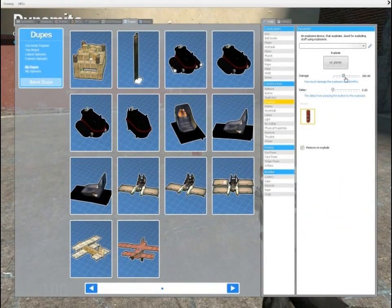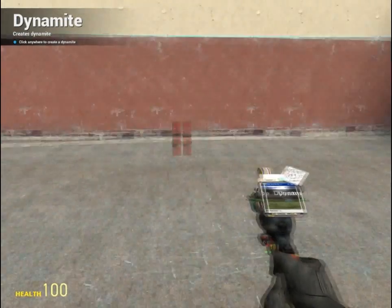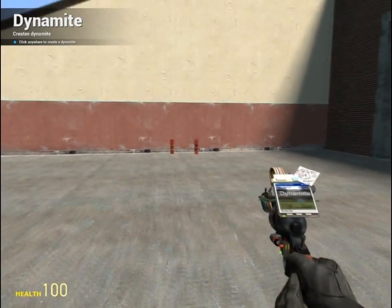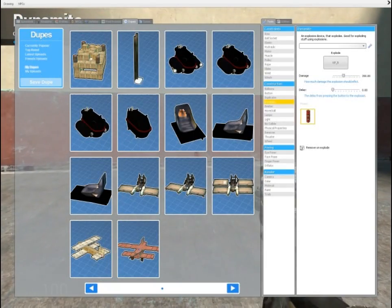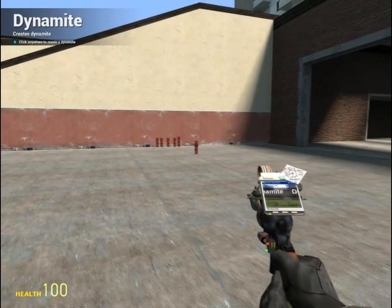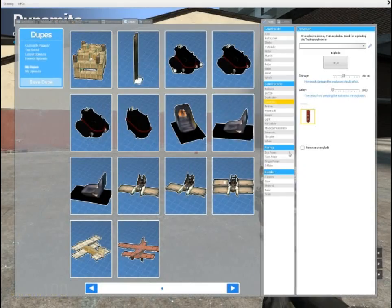Dynamite. Damage — obvious. The higher the damage, the more damage it'll do. Delay: when you hit the button and you have it on zero delay, it'll go off instantly. If you have the delay set to two seconds, two seconds after you hit the button the dynamite will go off. You have to set it to a keypad number. When I press five, it'll blow up. You can also uncheck 'remove on explode' so it doesn't disappear when it explodes — it'll just keep exploding.